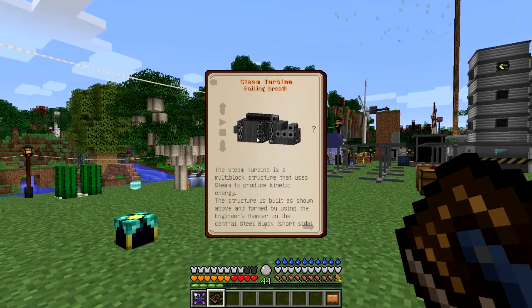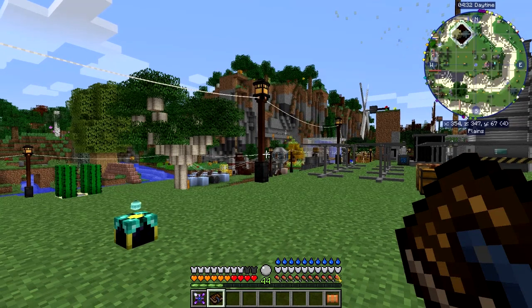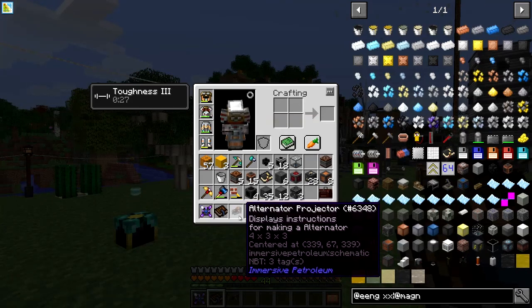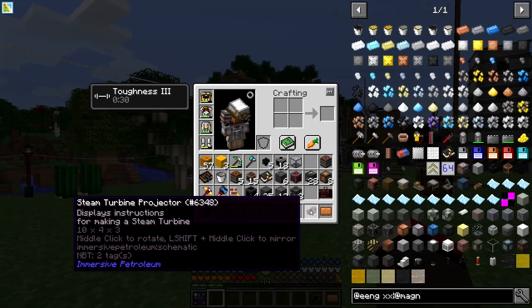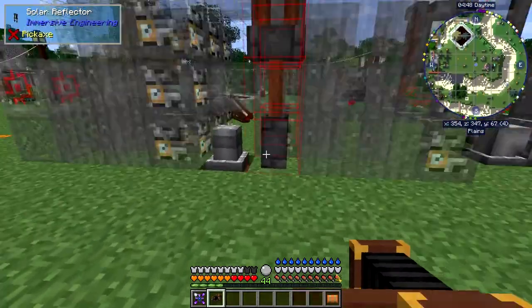I want the redstone block on my side. As you can see in the picture it's on the front, so we want it this way around, because at the back is where the steam comes in and the output goes out. Let's get this built — I'll use the projector again. You can press W to push it straight into your hotbar, then shift it out again. We've got the projector ready.